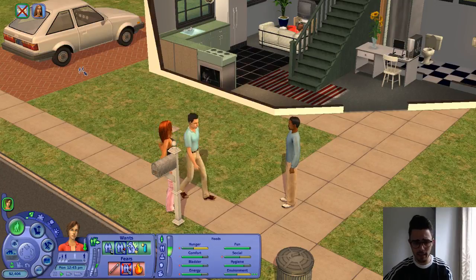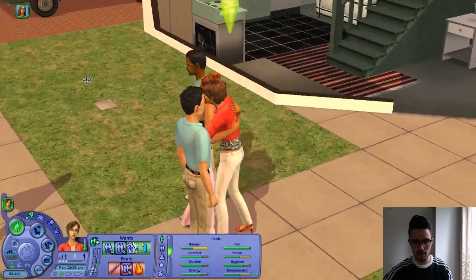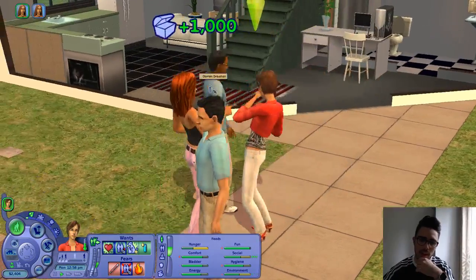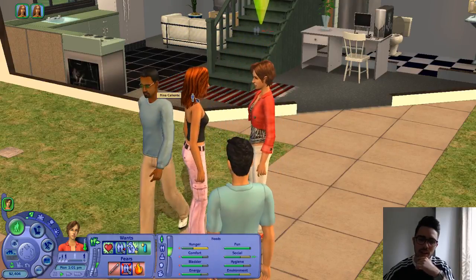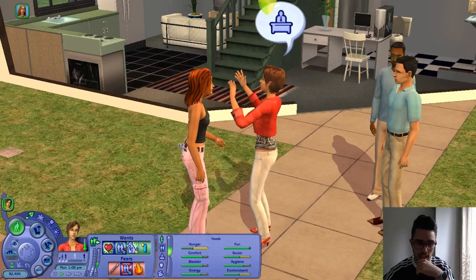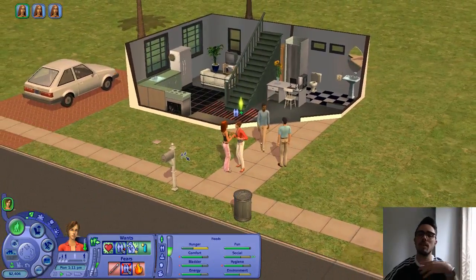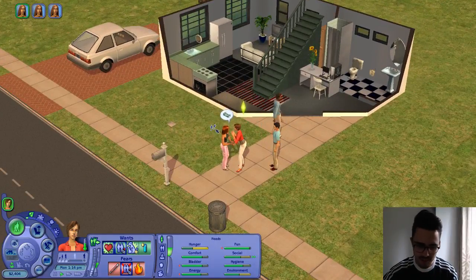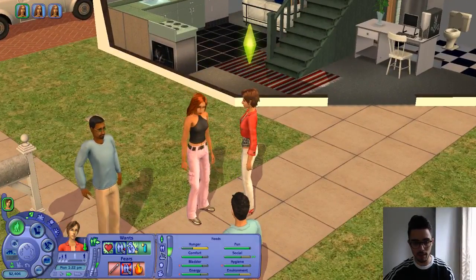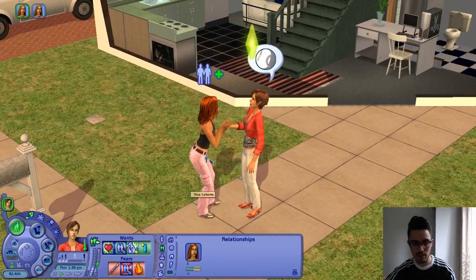Don't lounge about — you've got company. Come on. There we go — so this is Nina Caliente. If you remember, her and her sister are kind of like the scandals in the town. She seems like a bit of a bitch, to be honest — that's the first thing she does. We already hate her. So let's just try and chat with her and get the relationship up a little bit more so that they're reasonable friends. We've got to get our social bar up as well. You know what, Nina? I'm going to tell you to leave in a minute, because my sim clearly isn't getting on with you. Okay, it's getting better — the daily relationship and the lifetime one.